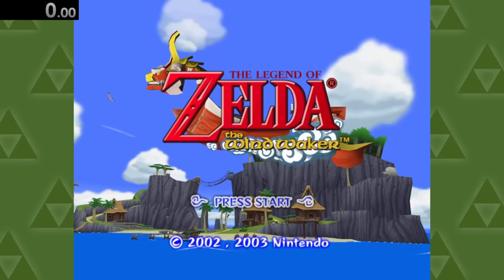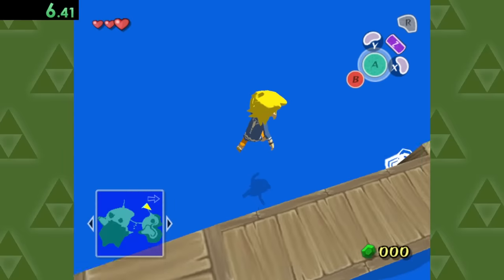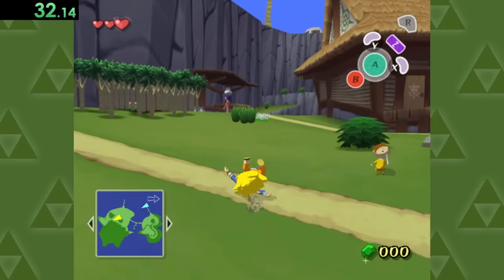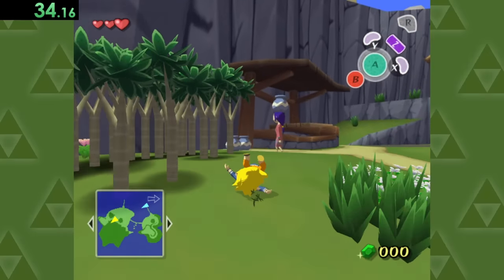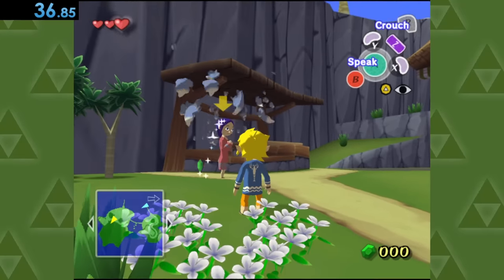Next up, we've got the Wind Waker. I don't know what's going on with this bridge down here, but I don't think I've ever managed to actually walk across it. Anyways, what we want to do here is track down this woman who's being surrounded by pots and come to her rescue. No need to thank me, ma'am. Just doing my job.